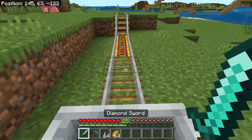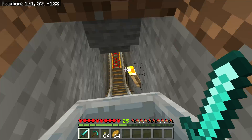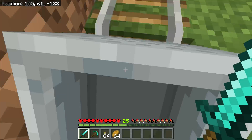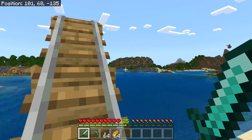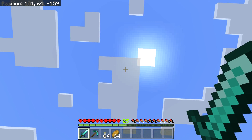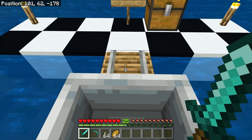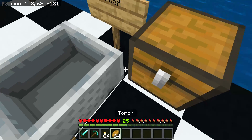So these are called powered rails. They need redstone torches below them.